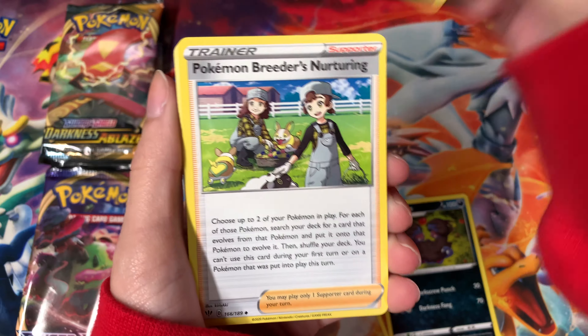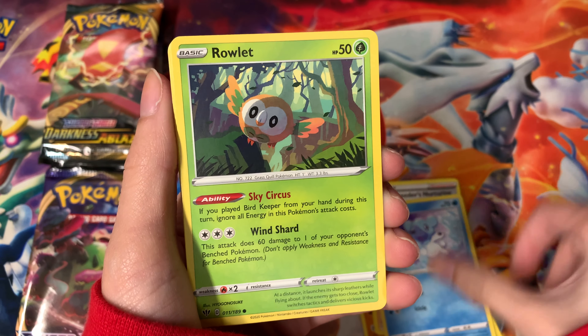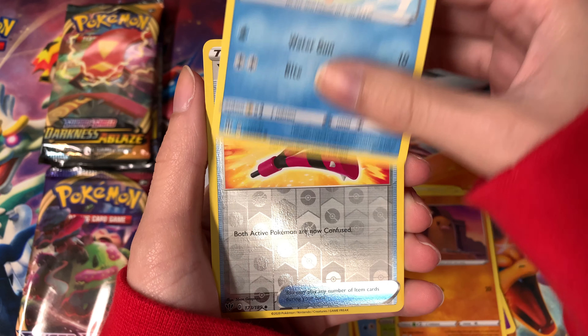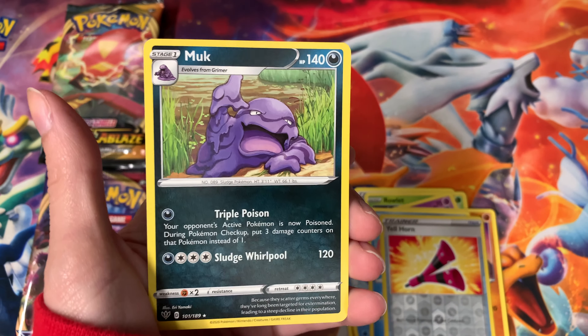Starting with the right half Darkness Ablaze pack — we got Zwellis, Pupitar, Pokémon Breeder Nurturing, Cubchew, Rowlet, Jigglypuff, Diglett, Pampor, a reverse Yellhorn, and a regular rare Mugg.